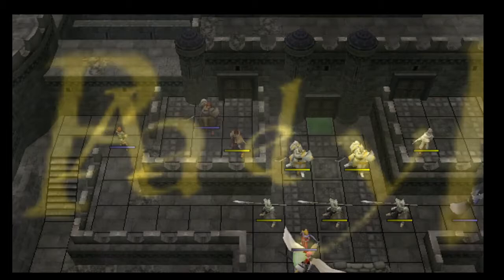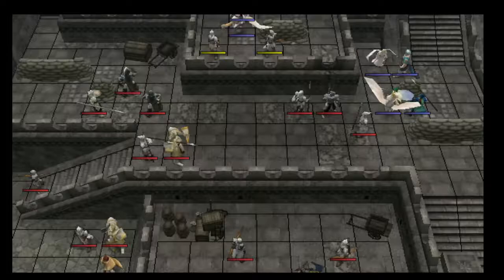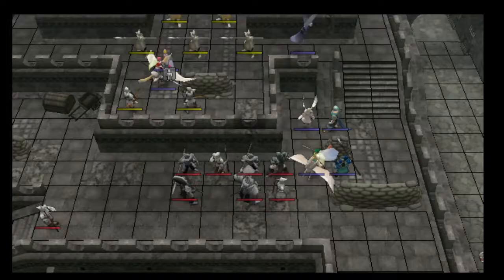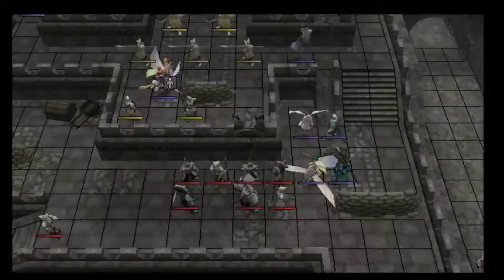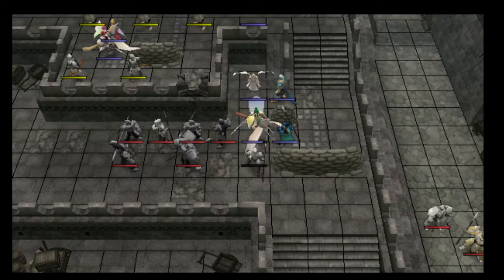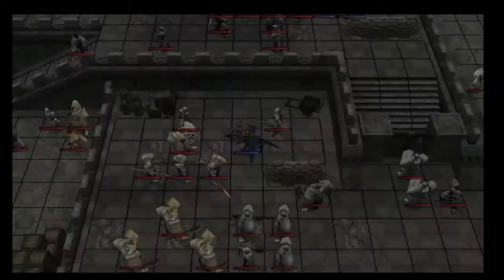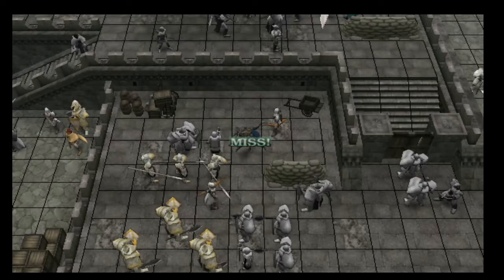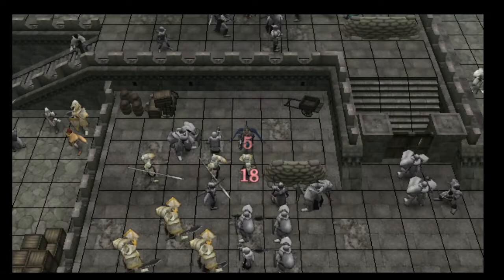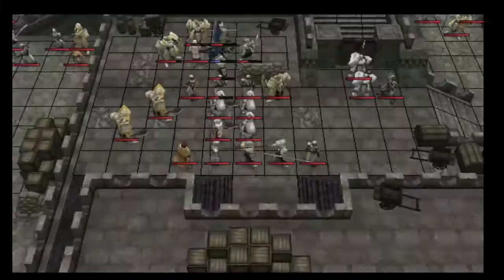The other major objective on this map is getting the two resources. In theory, you could one-turn this map by putting Har in the critical square — the square that Ludvek would be attacking from one range, one to the left of where Har is right now — and Har would just hammer him. But he would need a speed wing to hammer him twice. The other strategy is to do what I'm doing here: try to get the energy drop and the Draco shield. I lose a turn, but I get an energy drop and a Draco shield for a turn, which is quite a good trade. The Draco shield has nice value for Ike, and every energy drop in this run costs a turn, so getting both for one turn is quite a good deal.